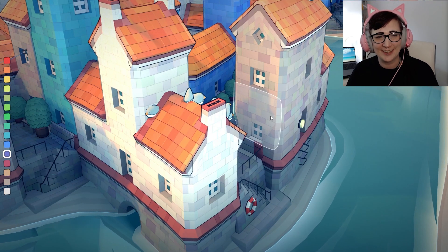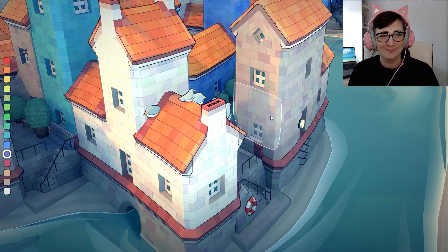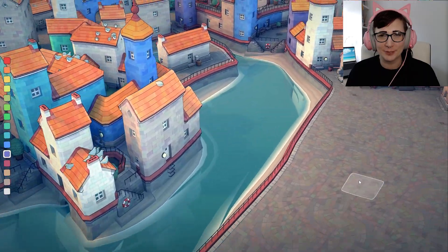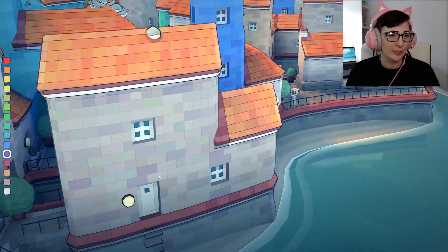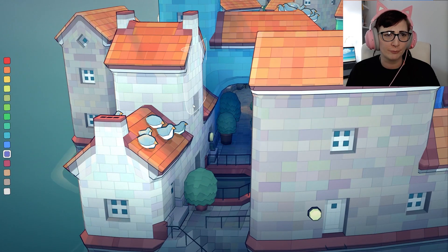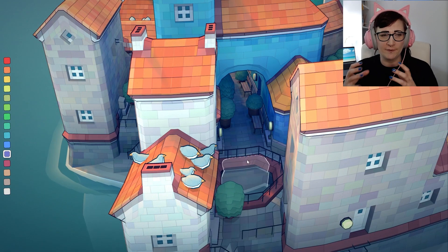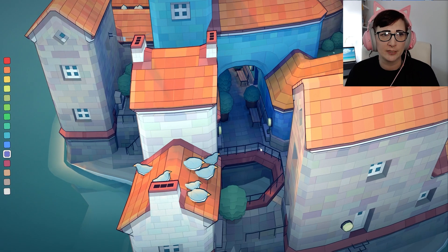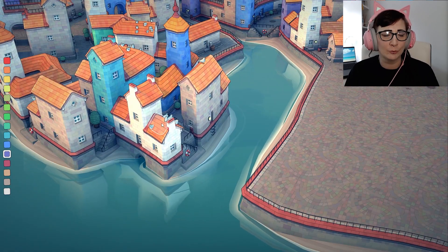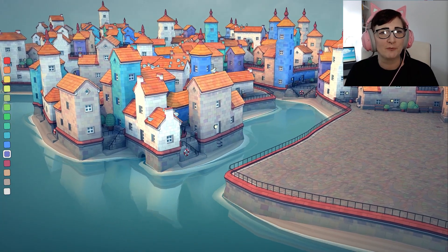I also really enjoy the seagulls — when you make a roof, seagulls come over and land on it. It's so satisfying. Look — little borbs! Love them so much. In fact, those borbs right there are the original borbs, because this is the very first roof we made. This section just here is like the first section we made in this particular playthrough, and those little borbs came and landed on the roof and they've been there the entire time whilst we've been building all of this other stuff.